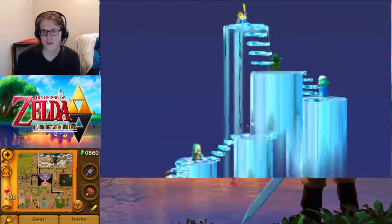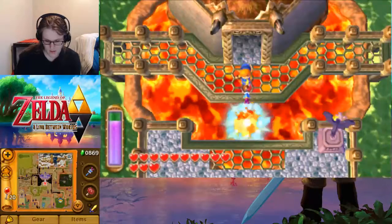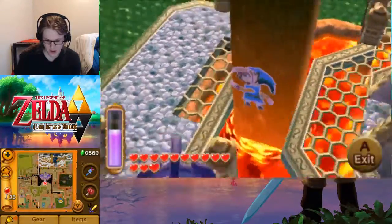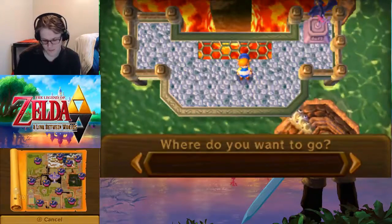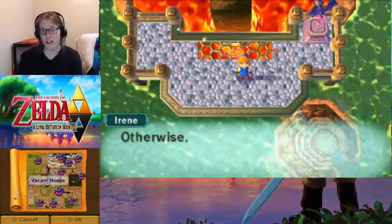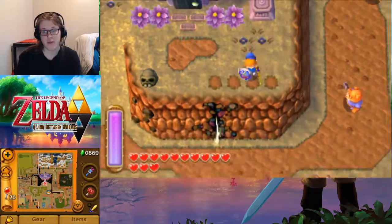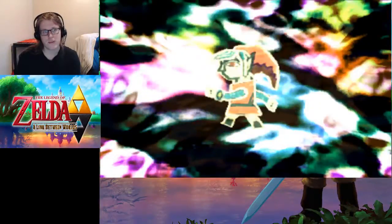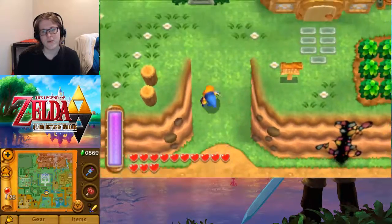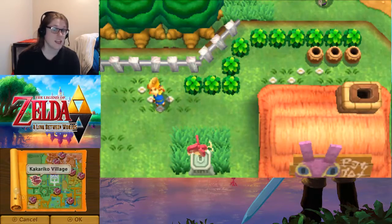Go to the royal castle! We've got a few things to do first. We can't go right there now. Our first goal — we're headed back to Hyrule. While we may have acquired one of Lorule's heart pieces already, we want to get the rest of them in Hyrule first. Hyrule is easier and we haven't been there for the last few episodes.